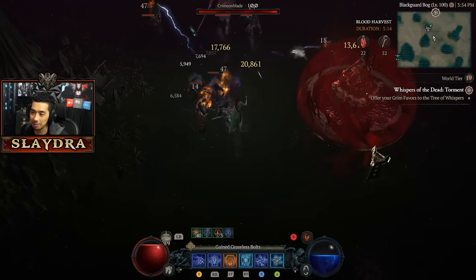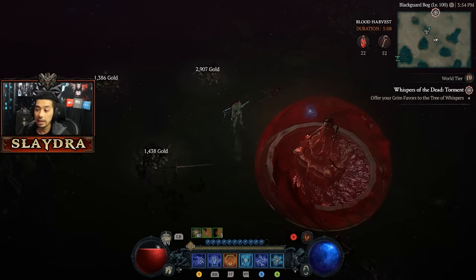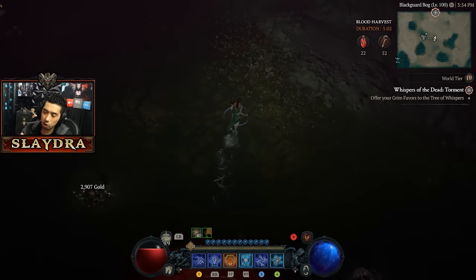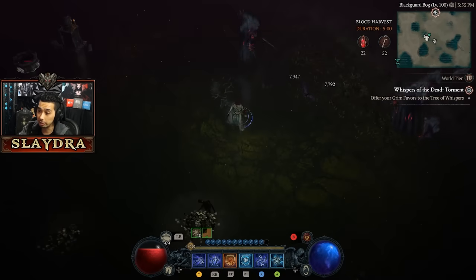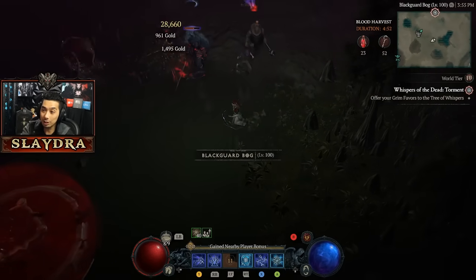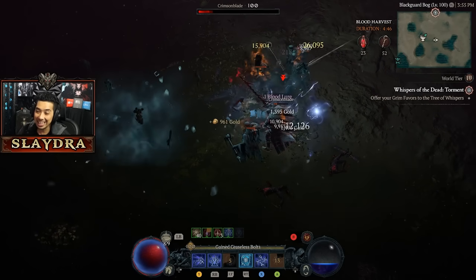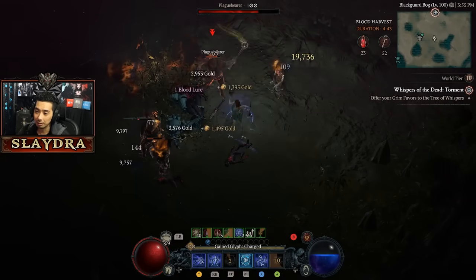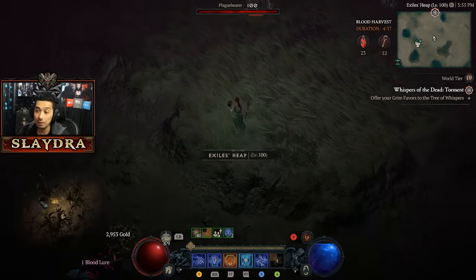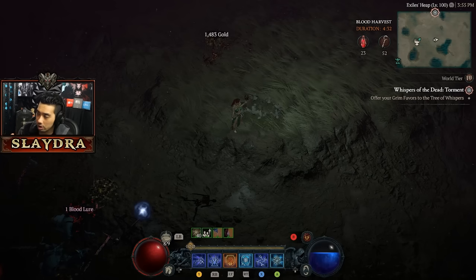Let's grab the crackling energy and see if we can get a nova to spawn in. You can see it killed the smaller trash, but we have all this crackling energy. How much damage does it do against smaller trash mobs? Look at how much crackling energy we're using right now — we've expended all of our crackling energy right there and just no damage. It feels a little lackluster. Remember, this isn't 100% — you have to pick up a crackling energy and it's a 15% chance to actually spawn in.